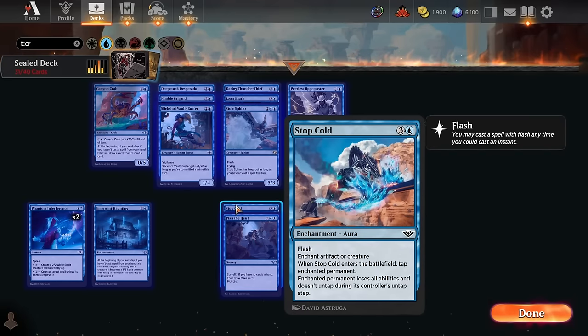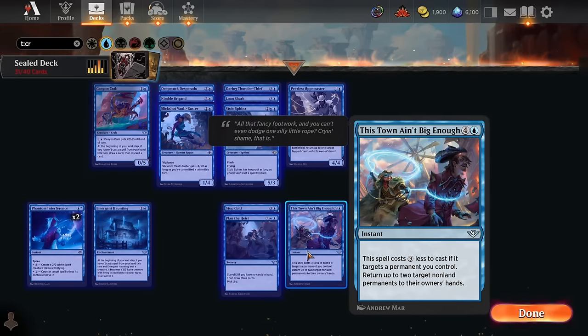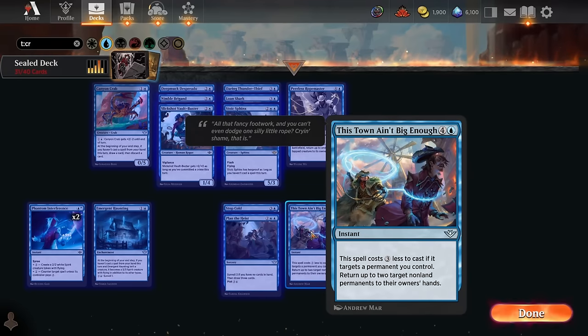Stop Cold looks like fine filler removal. Plan the Heist — 4-mana surveil 3 then draw 3 if you have no cards in hand, and you can plot it, which is perfect: plot it so whatever you top-deck the following turn can be cast before this, keeping you at zero cards in hand. This Town Ain't Big Enough is a great flexible bounce spell — return your opponent's best permanent to their hand and bounce your own cheap permanent with an ETB for only 2 mana, or spend 5 mana to bounce their best two permanents for a huge tempo swing. I really like our blue.